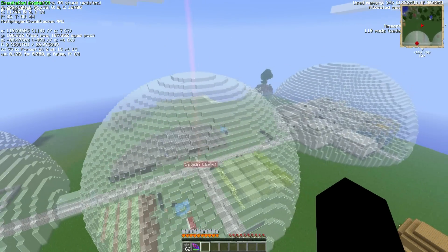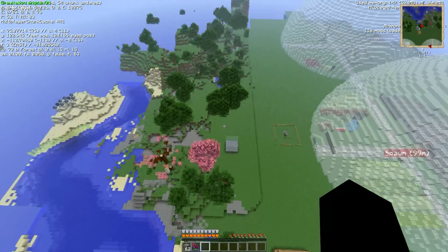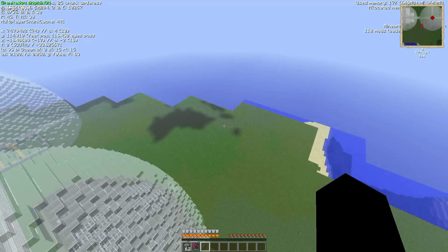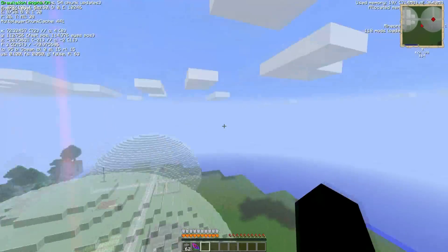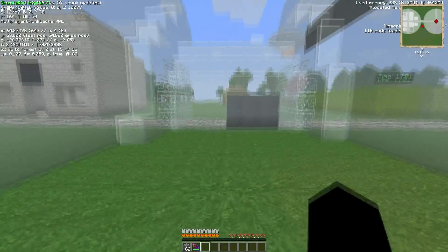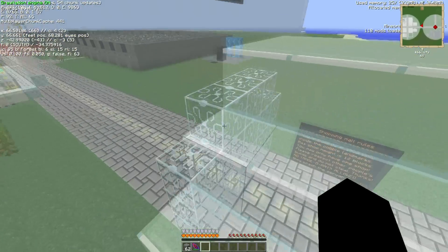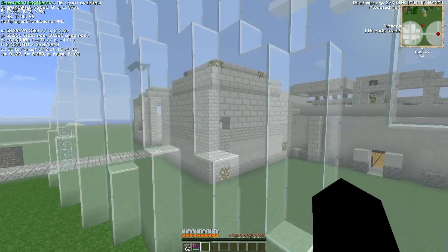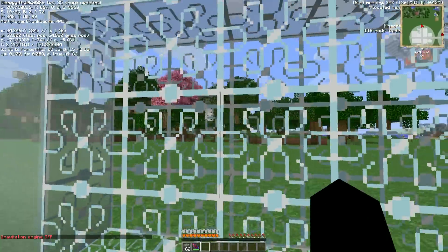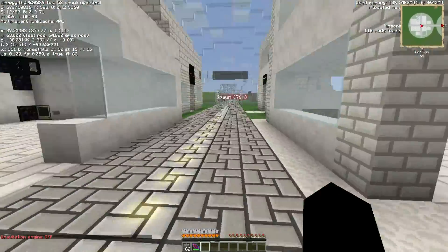Look at that — three huge white domes. There's gonna be two more that we have to build, but we need to clear out some land over here, and there's also going to be one back over here that needs to be flattened out with the fillers. I also changed the little connection between them to white stained glass as well — we don't really need that ethereal glass since there's no force field anymore, but it still looks cool and doesn't let mobs through.